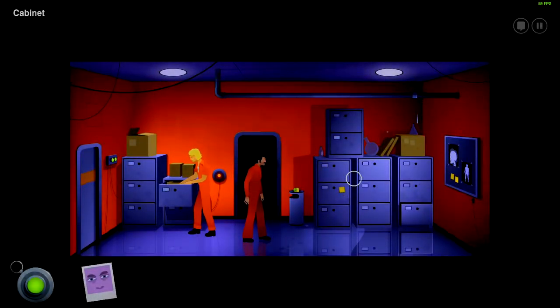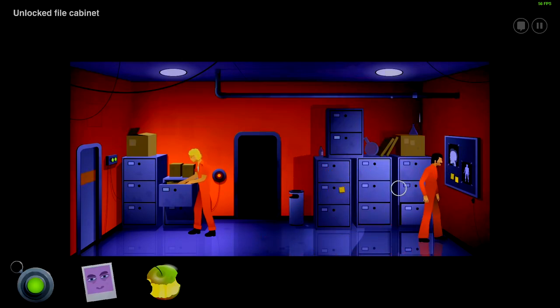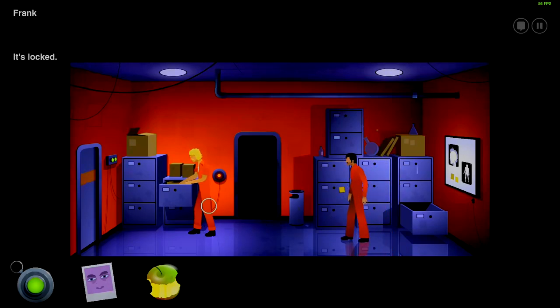Hey Frank! There's a trash can with an apple — I wonder if I'd even need the apple. We'll talk to Frank in a bit. There's a light wall there. This fluorescent light is pretty bright — probably to recharge your device. This cabinet is unlocked. On the upside, I think I found a temporary fix for that leak. Still thinking like a janitor, huh. This cabinet — locked. Okay, let's talk to Frank.